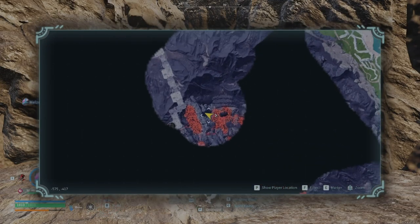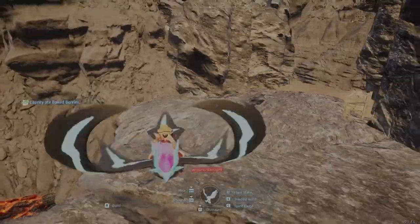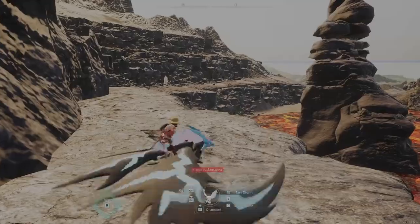Hey guys, Draco here, and today I want to show you where Astagon's location is. It's on the western side of the map, Mount Obsidian, and it's inside this abandoned mine shaft.